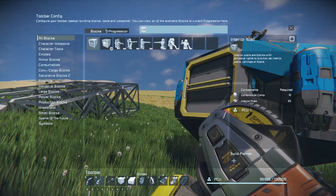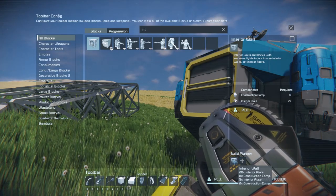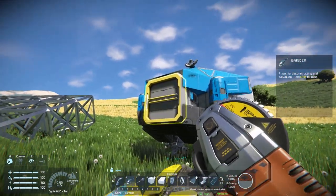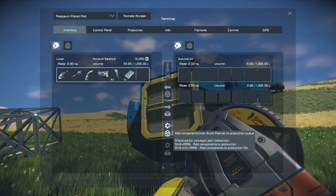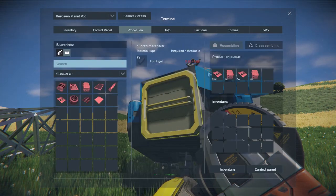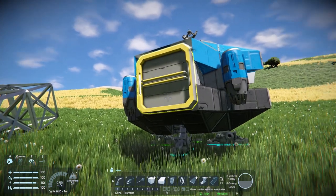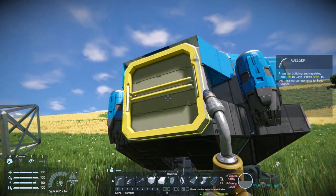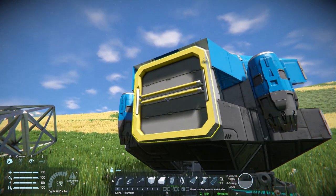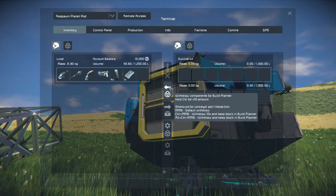If you find the blueprint in the G menu and middle mouse button on it, it'll add it to your build planner. Once it's in your build planner, it will remember all the components you need. Then if you go up to a production block and click the settings cog, it'll automatically add all the components you need to make those blocks. You can put multiple blocks in there, and once you've made the components, you click middle mouse button on a conveyor port and it'll suck all the components out that you need.